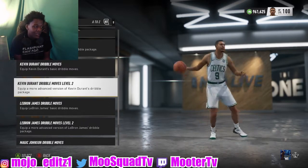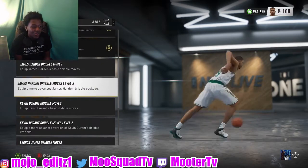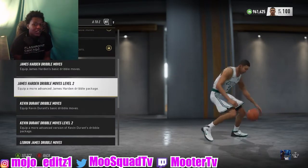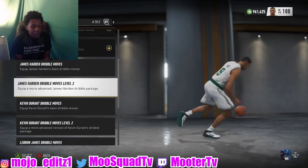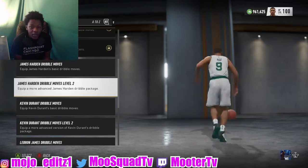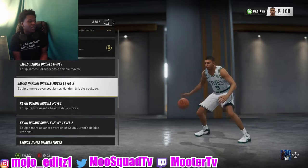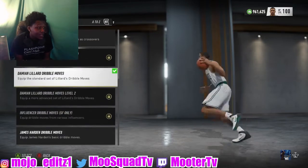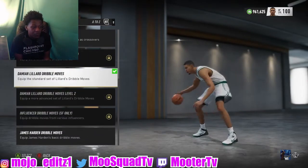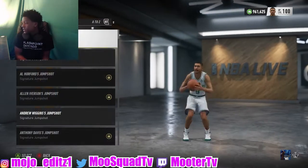You can put the KD dribble package on, you can avoid LeBron, you can avoid Magic Johnson. Now James Harden — I wouldn't recommend putting his dribble package on. You can dribble pretty fast between the legs and it has some nutmegs, but when you're dribbling left to right you get some loose ball animations and you can't hit the heavy step back. So I don't really like that dribble package too much, but if you just want something saucy and fast, put on Damian Lillard.